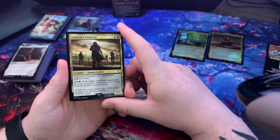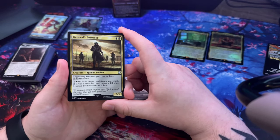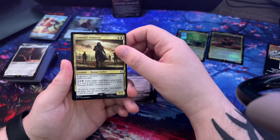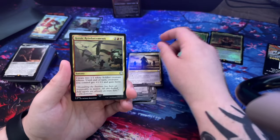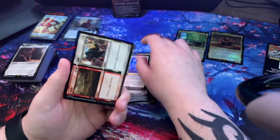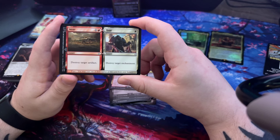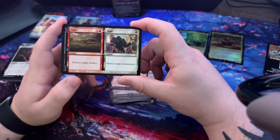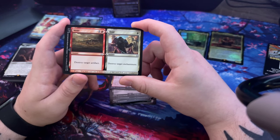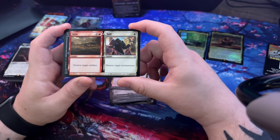Legendary humans you control have indestructible. You may exile a target creature from a graveyard - if it was a creature card, create a 1/1 white human soldier creature token. Heroic Reinforcements - more creature tokens. Wear/Tear - instant, you may cast one or both halves of this card from your hand. Destroy target artifact; destroy target enchantment - interesting, it's like two cards in one. Arcane Signet, Skullclamp, The Machinist.